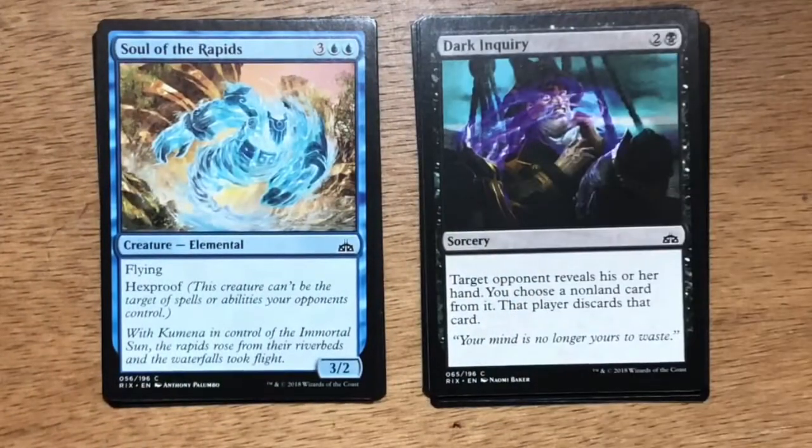Soul of the Rapids — five mana, three generic two blue. Elemental at 3/2 with Flying and Hexproof. Soul of the Rapids was a nightmare to deal with in limited. With Hexproof, it was extremely hard to get off the board, and if you were able to put an enchantment or artifact on it, it easily took over the game.